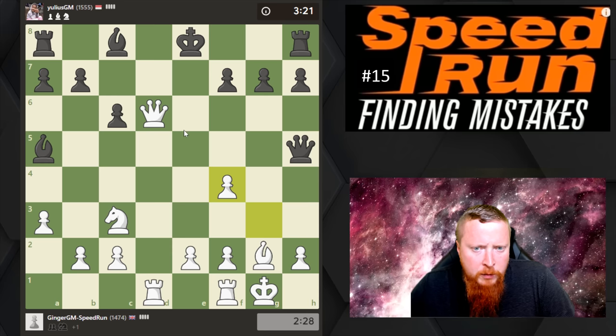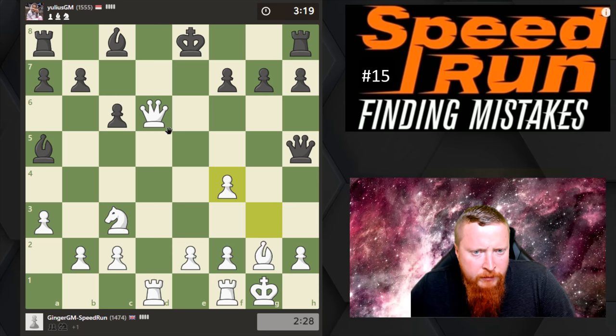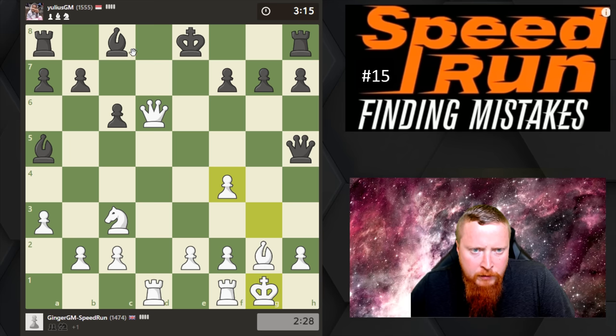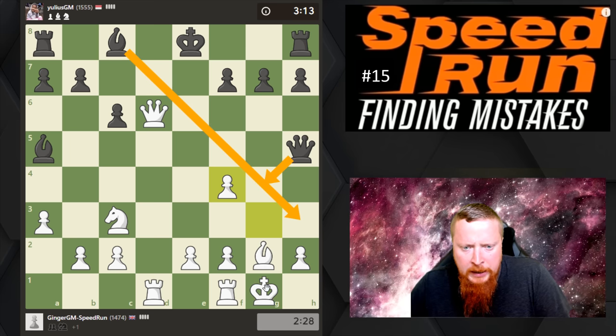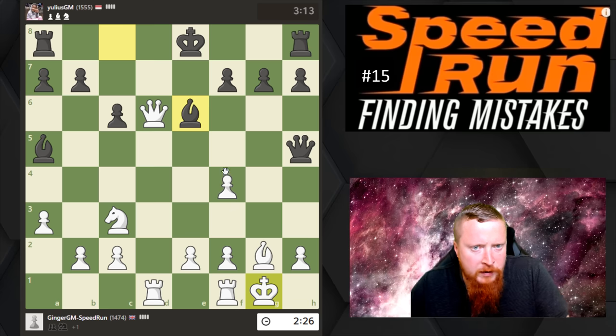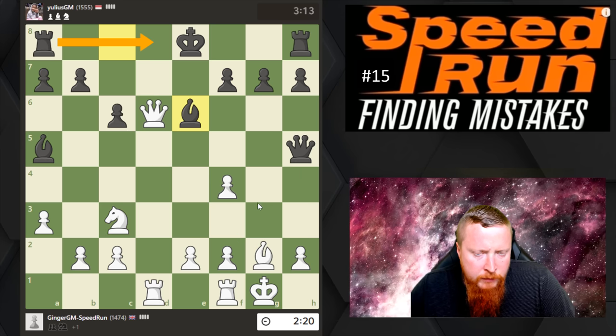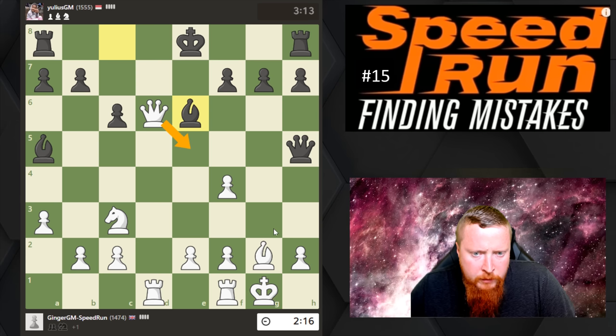It looks like my King could be weak, but I don't really believe it. I can always bail out into an ending with Queen check if I get scared. The only thing I have to watch out for is Bishop here and Queen here. He's moved here, and this is going to be weakening my King a lot. Maybe he is going to get castled here — that's a little bit annoying.